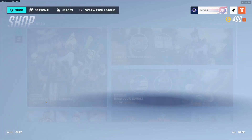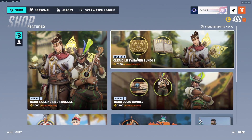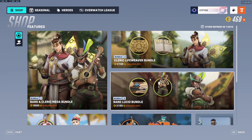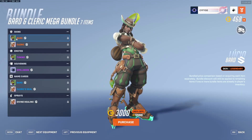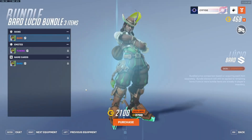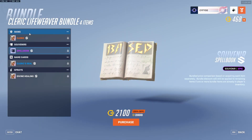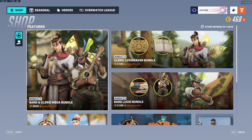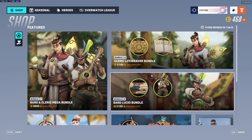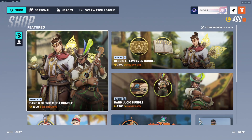Now for the individual bundles, it's literally everything in the Mega bundle except separated into Lucio and Lifeweaver cosmetics. So obviously, the Bard skin, the tuning emote, and the Bard name card are all in Lucio's bundle, and everything else is in Lifeweaver's — the spellbook is in Lifeweaver's. But again, literally everything in here is just split into these two. They're both worth 2,100 Overwatch coins, which is at least 40 bucks, whereas the Mega bundle is at least 30.